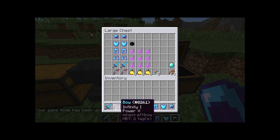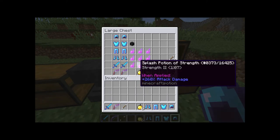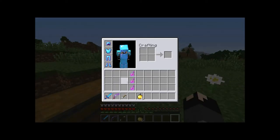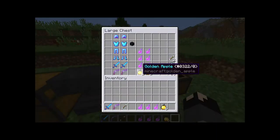A Power 5 bow with Infinity is helpful. Golden apples — you're going to need golden apples. Splash potions of strength — 6 is a short recommendation, but don't skimp. If you can afford it, make the Notch apples, which use gold blocks instead of gold ingots with an apple in the middle, surrounded by 8 gold blocks. But you should be able to do it with normal golden apples. Strength Potion 2s are very helpful, especially when you get to the second stage of the Wither.